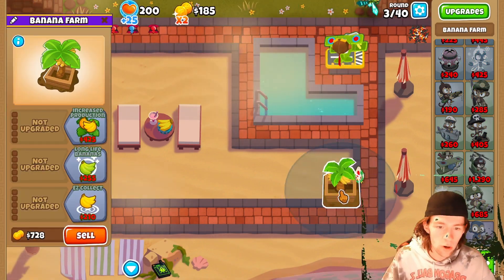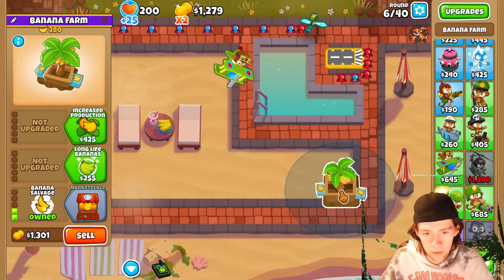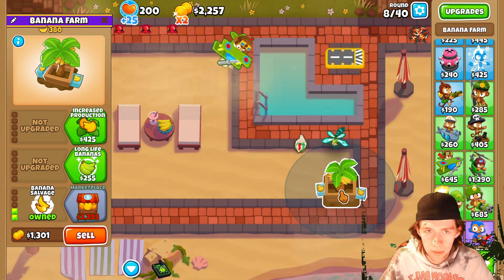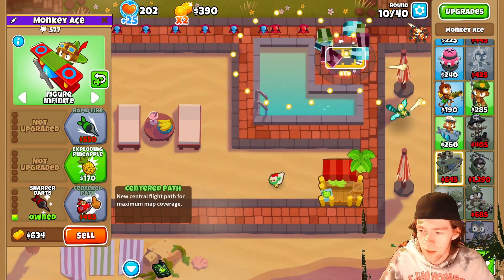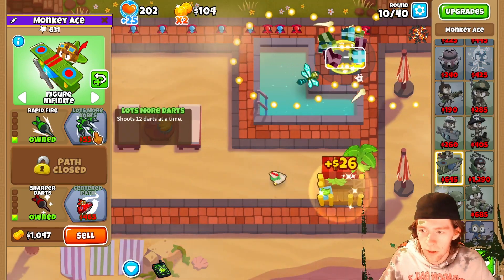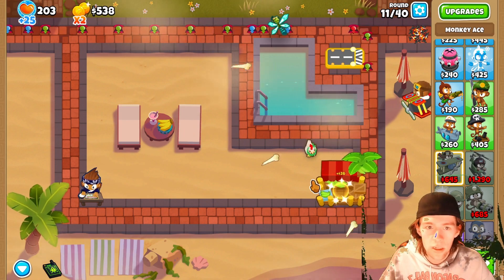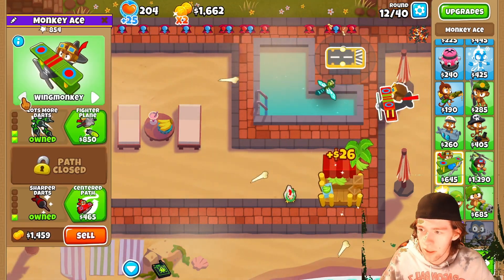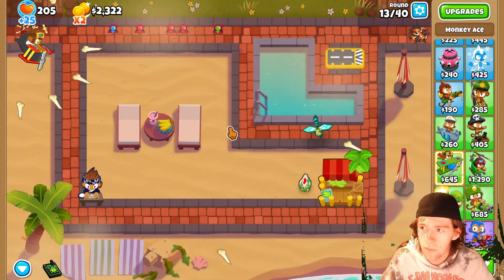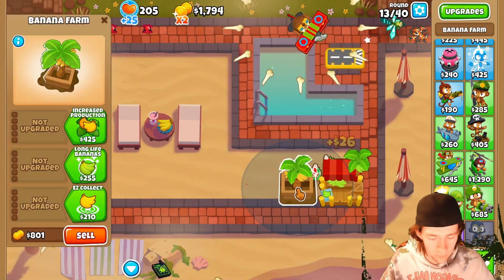We are going to be going for marketplaces because I don't want to waste monkey money on farmers. So let's go sharper darts, and we'll also go rapid fire and lots more darts. I could just put him on wing monkey — that should hopefully be enough. Let's just continue our farming.